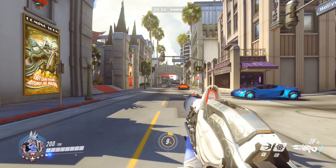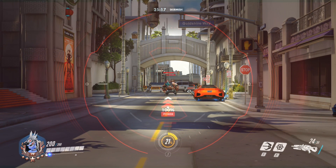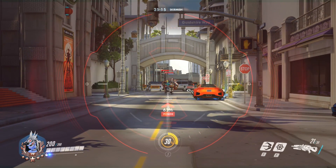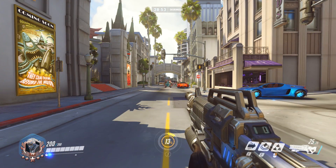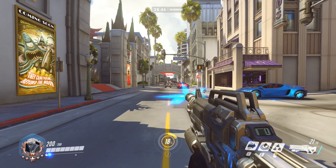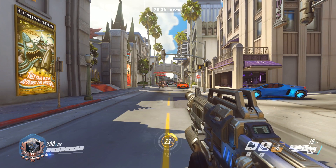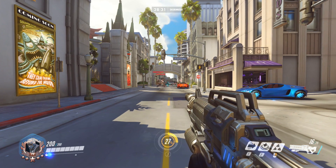In order to hit an enemy with Hitscan, you simply put your crosshair on them and pull the trigger. For projectile, you have to anticipate where they're going to be and figure out how long it will take your projectile to get there. For example, Soldier 76's primary fire is Hitscan and you can hit anyone from any distance instantly with his left click. However, his right click — the helix rocket — is a projectile, meaning the further away they are, the easier it is for them to dodge it. This might sound like Hitscan is way too powerful, but there are some drawbacks.